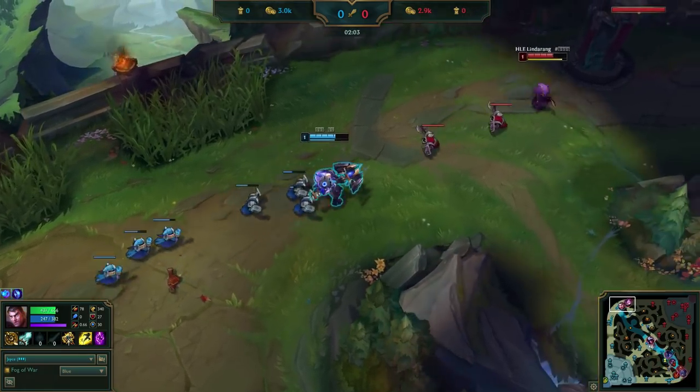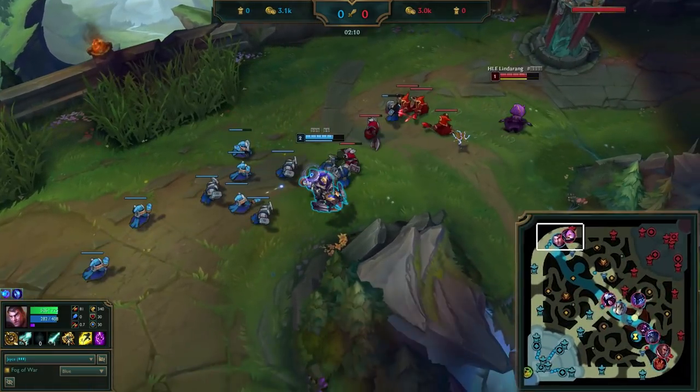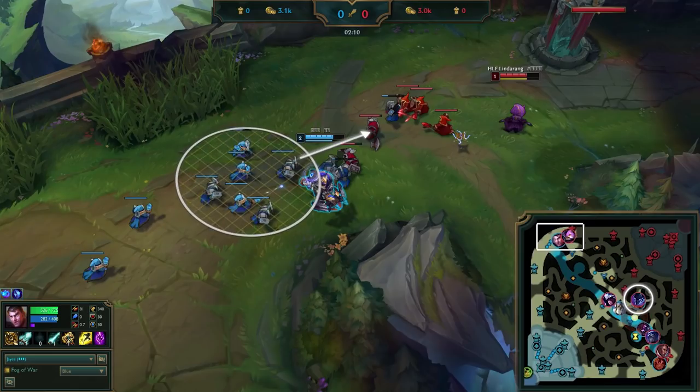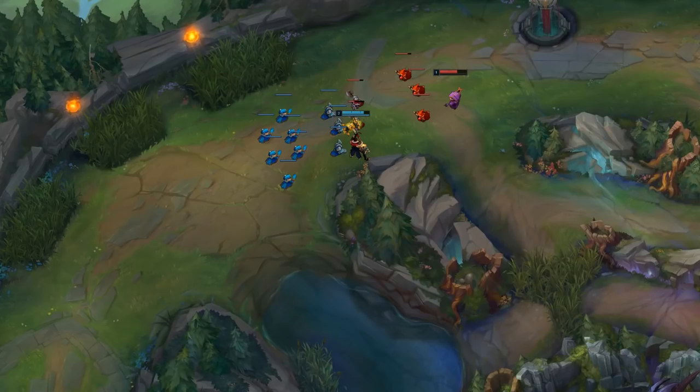Jace pushes to the tower by actively autoing, saving his abilities to preserve mana and keeping them available for potential trades. He sees Nocturne go topside on the minimap. Though the ward is nice to confirm Nocturne is coming top, he didn't need it — the two early wards placed by mid and top make it super likely that Nocturne started bot side. So Jace knows that around 2:35 to 3:00, Nocturne could gank. To deal with that, he could play back, ward, or not push as fast.